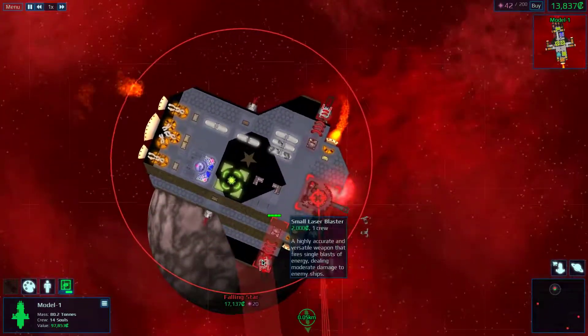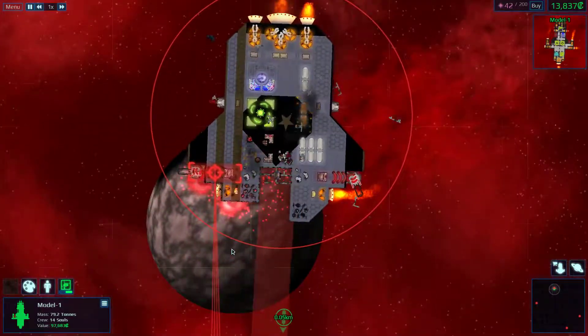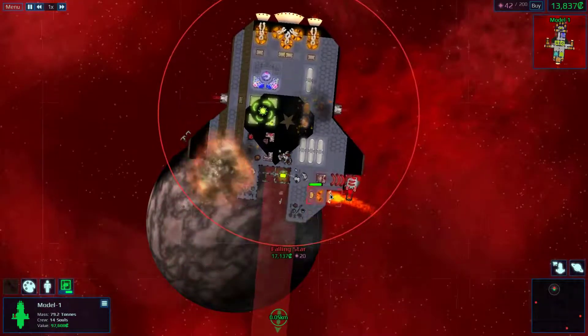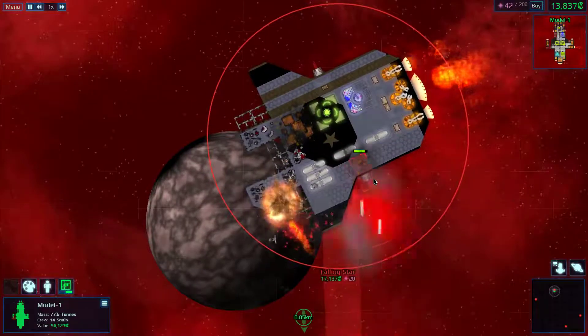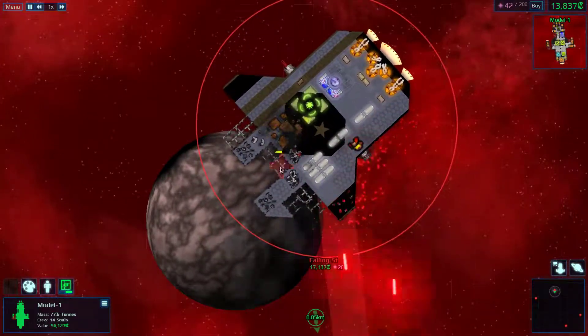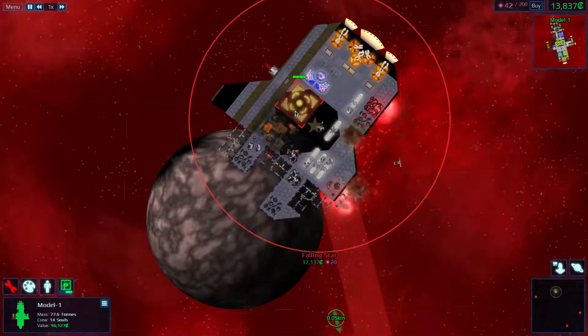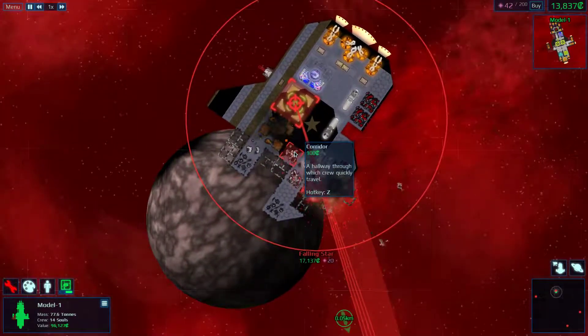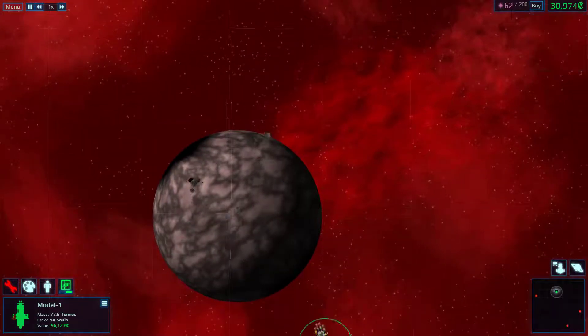They're trying to turn. Get rid of these lasers. Any thrusters? Negative. Oh, they're putting out the fires. That's really something I should concentrate on too. It's 17,000.